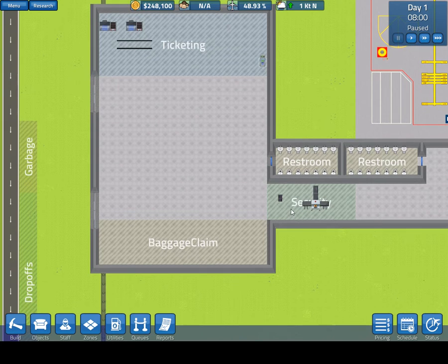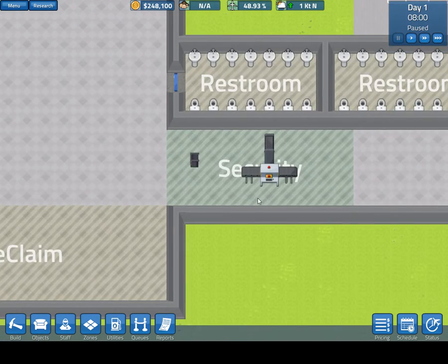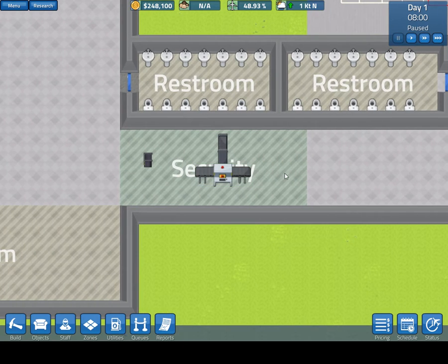When passengers move to security they will start at the ID check stand, then move to the bag scanner, followed by the metal detector. The way it's set up now — I'm not sure if they've fixed this — but the metal detector was actually facing the wrong direction. Passengers would go to the bag scanner, look like they'd walk through the metal detector but wouldn't actually use it, then come back through and pass through one more time.